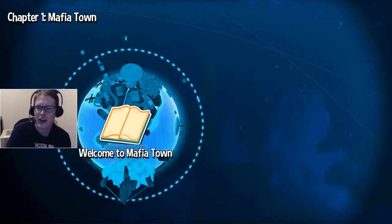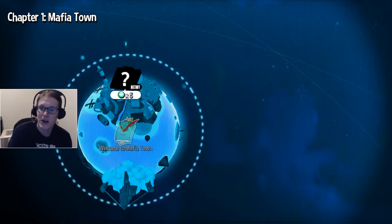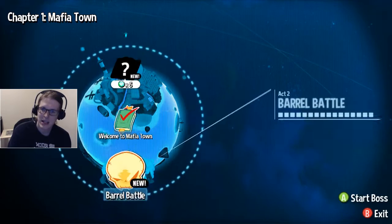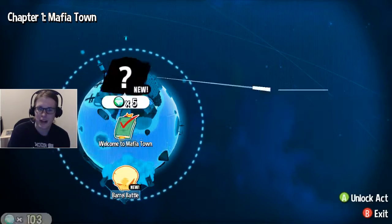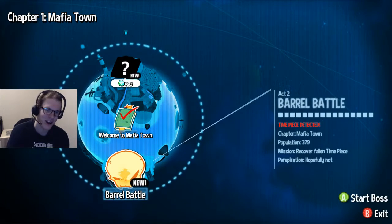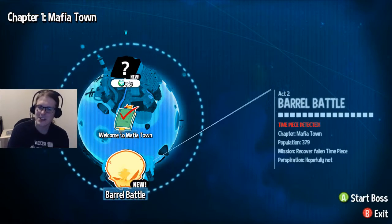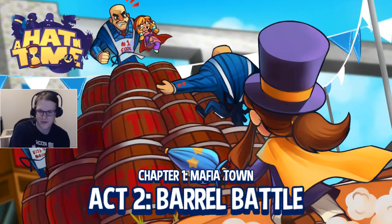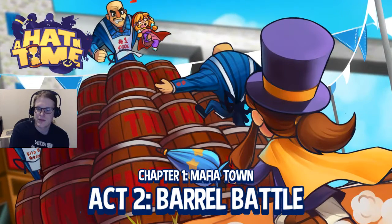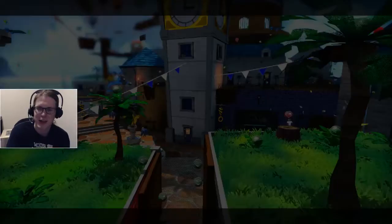Chapter 1 Mafia Town — we have finished! Welcome to Mafia Town, and then there is act 2. The population is 379. Let's start the boss, I guess — the Barrel Battle. It is Chapter 1 Act 2. The Mafia on the left, look how happy he is — he's just happy to be here.